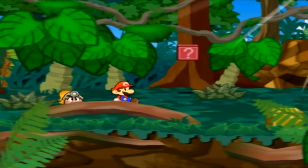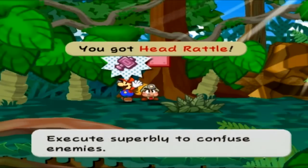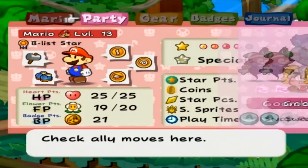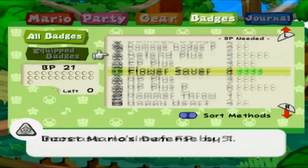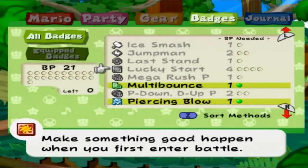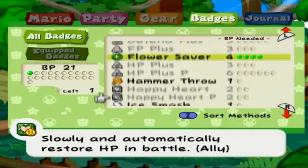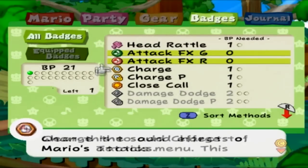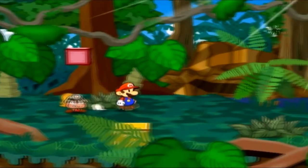A badge block — I forget what it is. Can we sneak over here, grab the badge? It says execute super blind to confuse enemies. So it's basically a hammer that confuses enemies — a badge I never used, and I have to try out now. This is what I like doing in my Let's Plays: doing stuff that I never tried out before. It's basically just a flavored hammer.